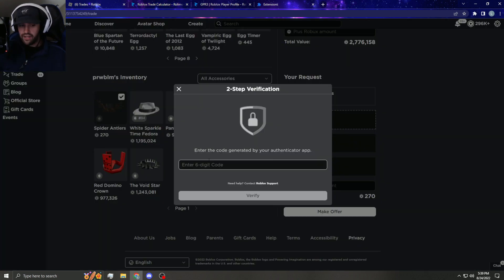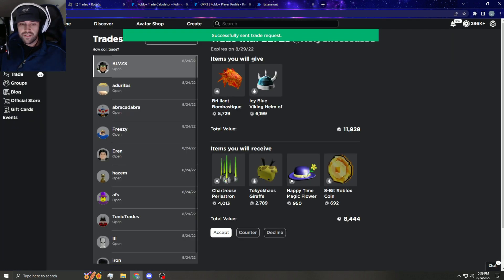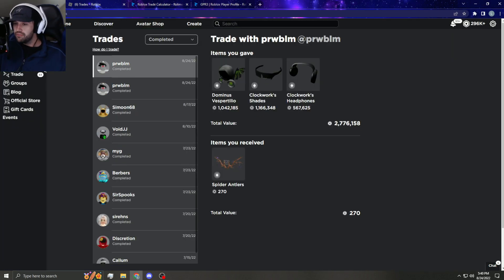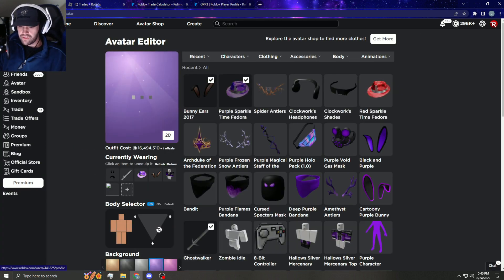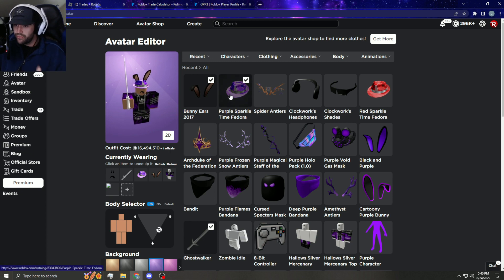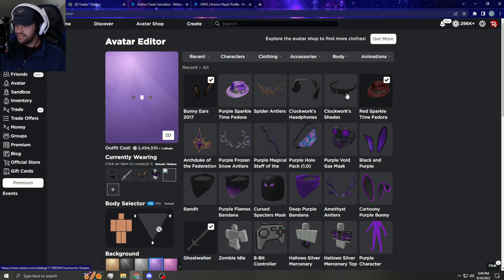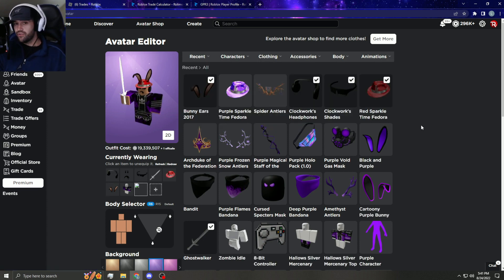Vesp, clockwork shades, clockwork headphones — boom boom boom. I verified the trade and let them know I sent it. We definitely gave too much for Red Sparkle, however I have a bunch of items that are going to go limited, I don't really care. I kind of just want another big one and I freaking miss owning Red Sparkle Time Fedora. I hope you guys enjoyed this video — if you did give it a thumbs up. I'm not trading this off, I've been wanting to get this back for so long.